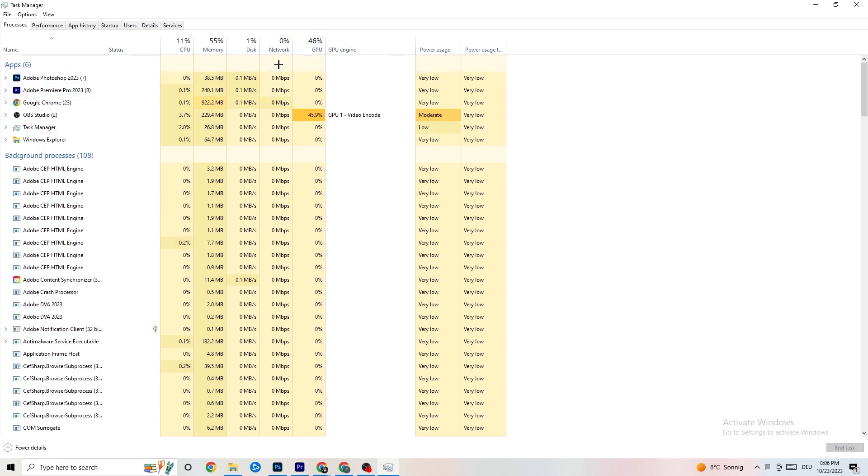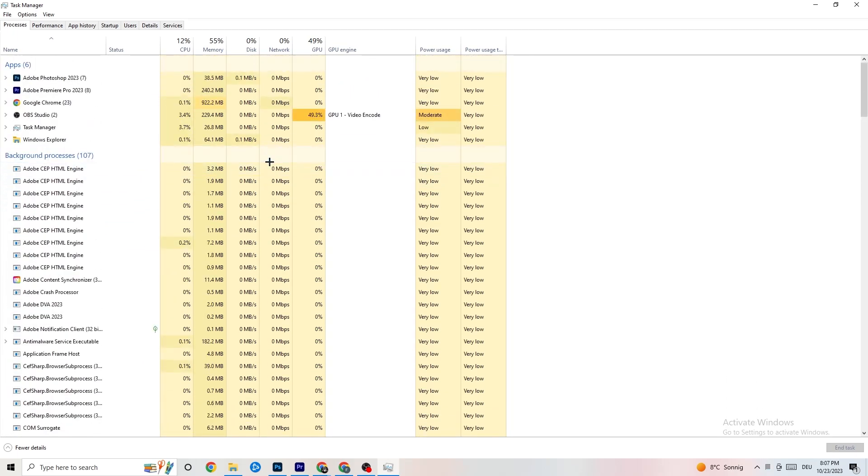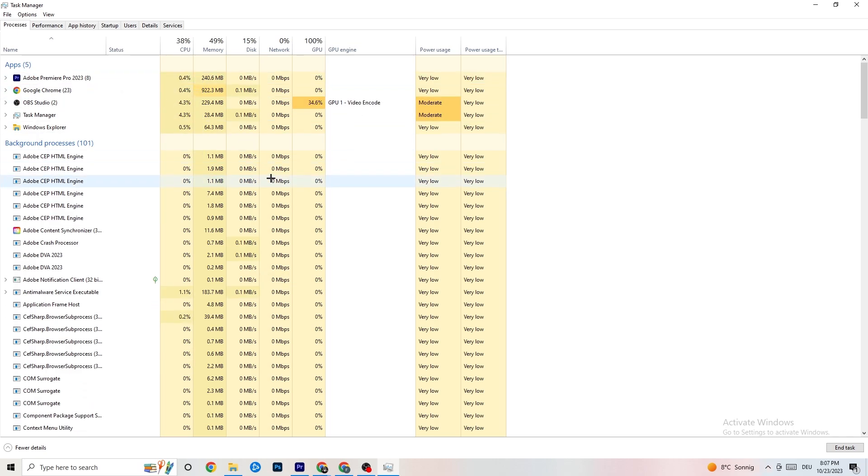End every task that is using too much CPU or GPU. Look at both apps and background processes — if any background process is consuming too much CPU or GPU, end it as well. Right-click the process — for example Photoshop — go down to 'End task' and click it. Repeat that for every program showing high usage, highlighted in darker yellow or red.